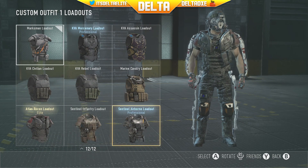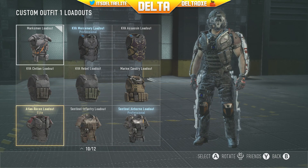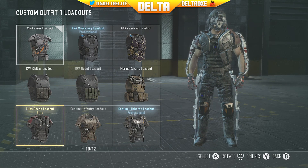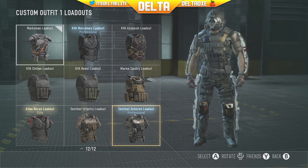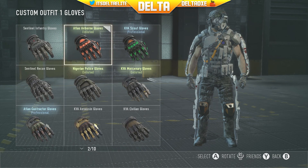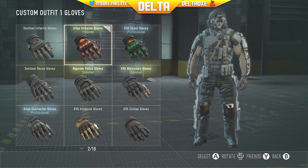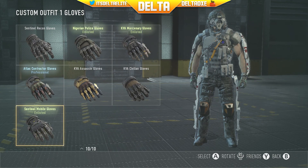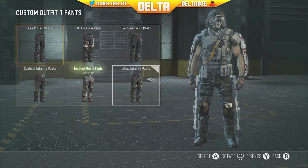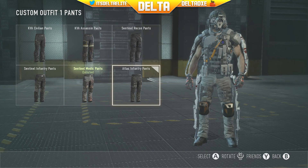My favorite is the Marksman loadout, which is really cool, and the Sentinel Airborne is really cool. The Atlas Recon is my favorite. You guys can check them all out — pause the video if you want to see them. The gloves — the Atlas Airborne gloves, the neon orange-looking ones, are really cool, they're my favorite so far. Then I got the green ones too.